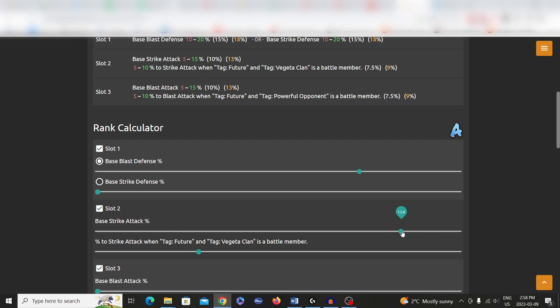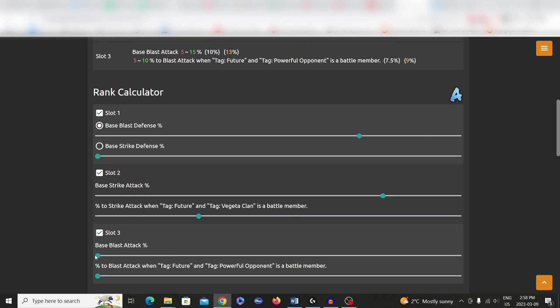Base strike attack — the max is 15 I believe. So let's put 12 here. And in the third slot it's the same thing as what we previously said. Let's see how much it is to get an S rank equipment.